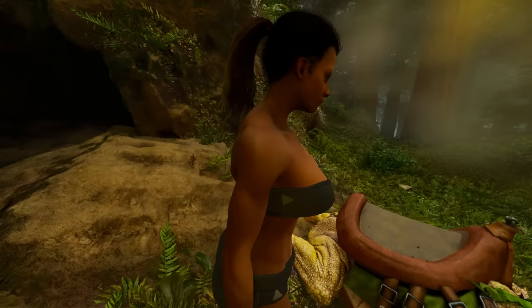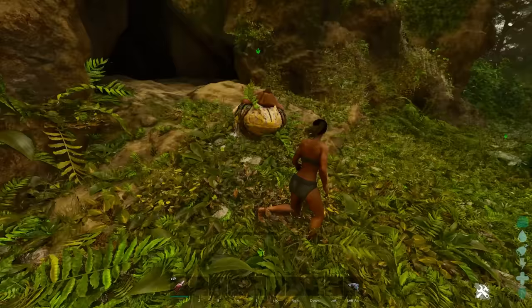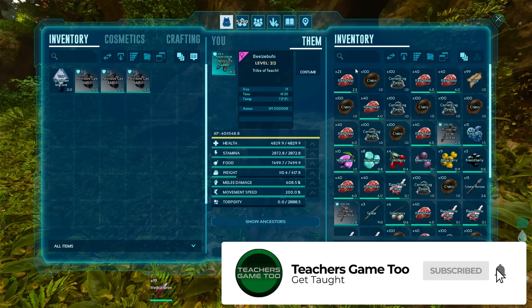What is up? It's Teach here coming at you again with another video. We are over on ARK Survival Ascended and as you can see right now we have a Beazle Bufo in front of us. We also have access to a very nice cave. All you got to do is have a primitive gas mask. All you need is a pretty decent frog and you will be able to get a ridiculous amount of cementing paste. I've gotten about 700 and I've only gone in for about 30 seconds.